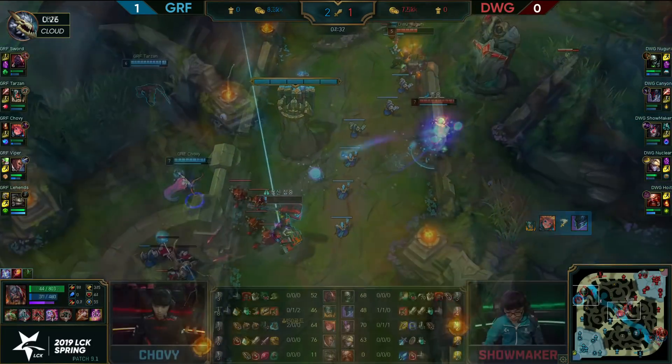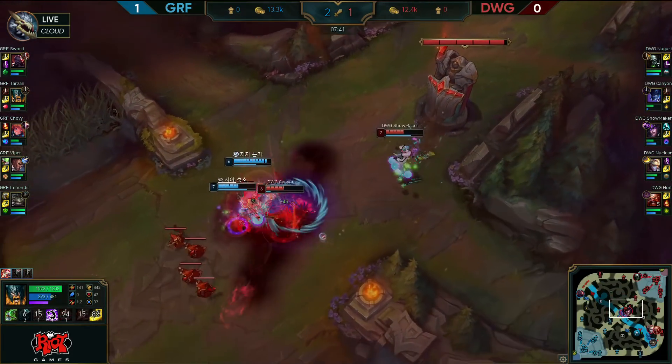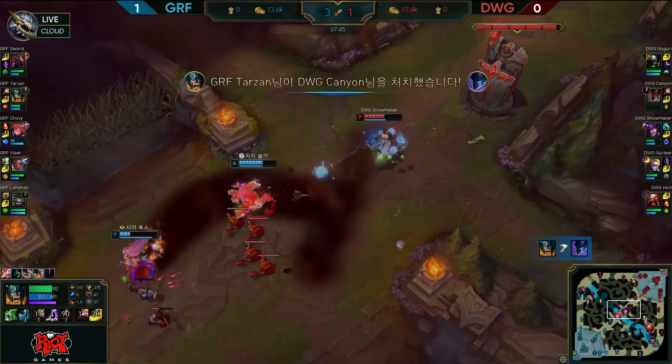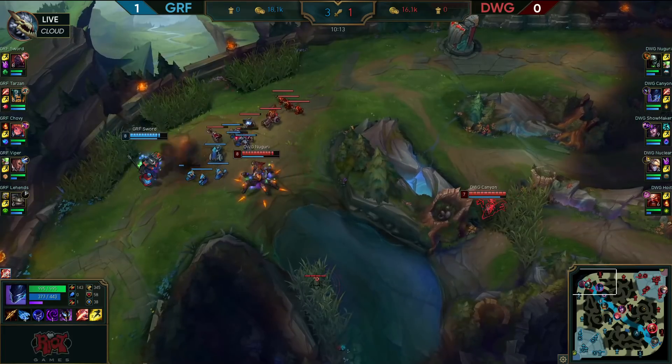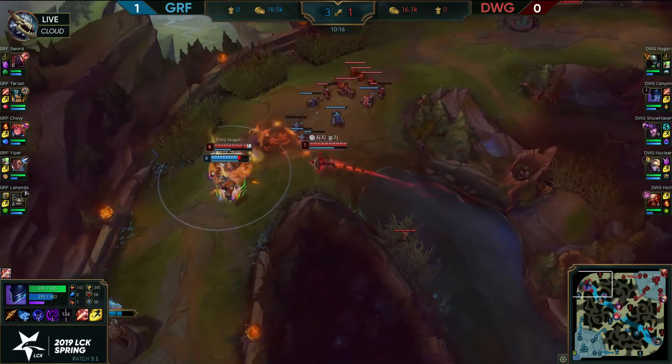For the double kill! He hits it, and now with no cleanse and no flash — Canyon trying to get on in but he's being bursted down. The fear goes through but Canyon unfortunately goes down. Super fast clear not so important — decides against Black Cleaver, goes Redemption for a bit more teamfight utility.